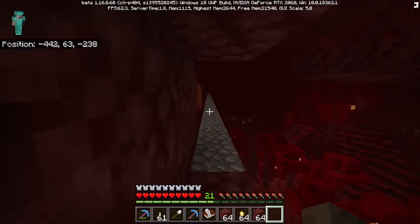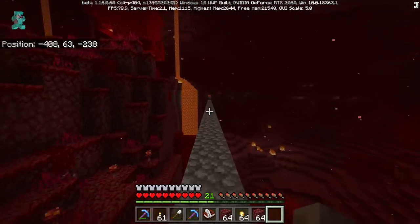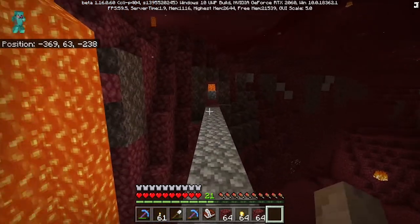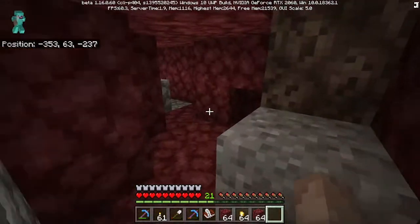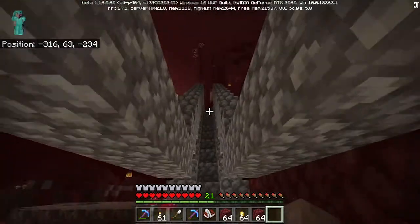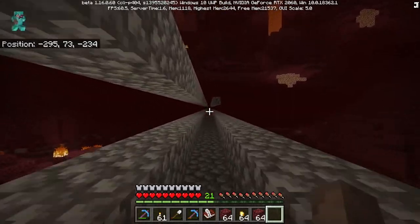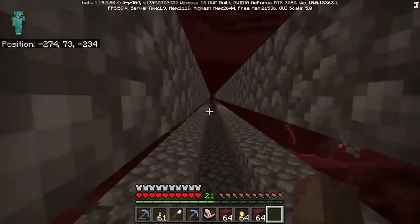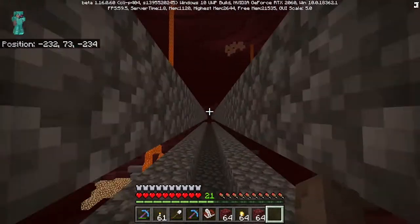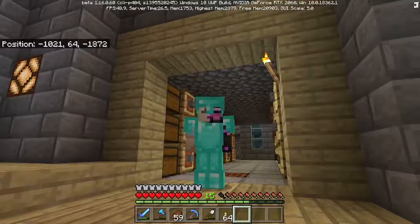We got some of the cobblestone area done — it's going to be a ginormous bridge that goes across. I know it looks really boring and plain right now, but I'm going to design it over time. I want a little bit different type of design. I have a bunch of cobblestone back at the place so I'm going to grab that, get the basis done, and then it'll be so much easier to travel around the world and get to that other biome.